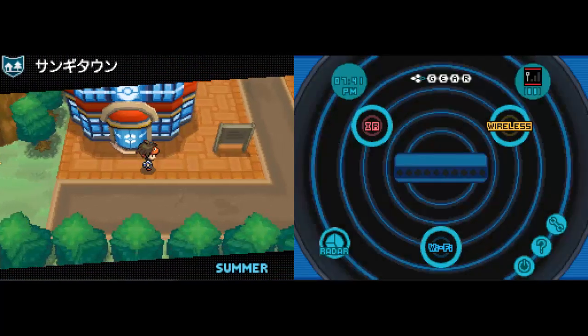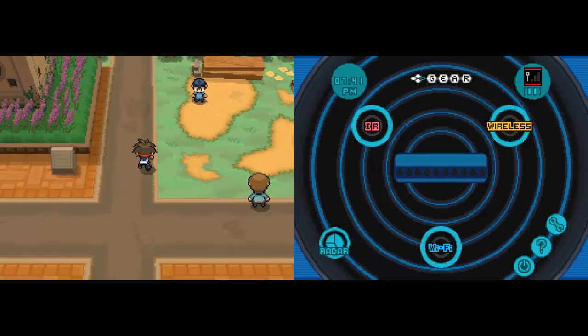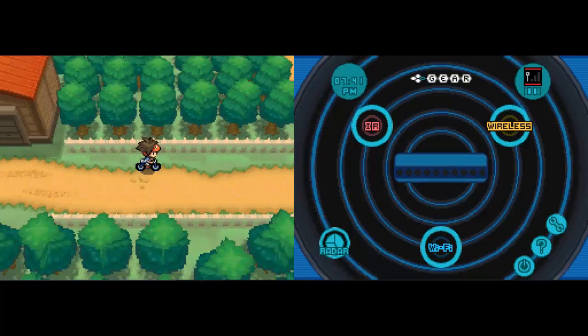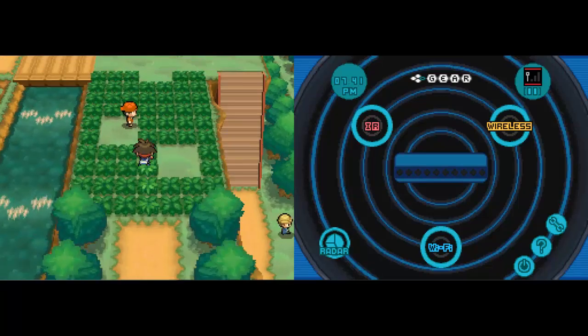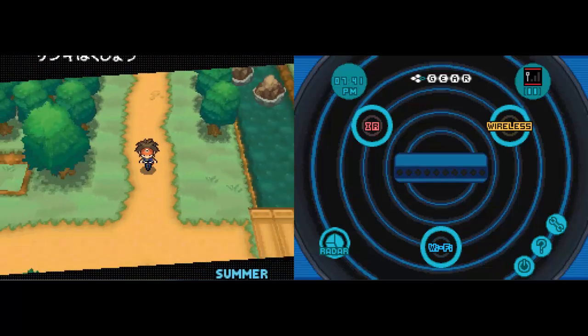Now your Water Stone is going to be in an interesting location. You're going to need Surf for it, and you get Surf right after your fifth badge. So you'll need to have your fifth badge — sadly Vaporeon is a good evolution but you can't get it until a good amount later.